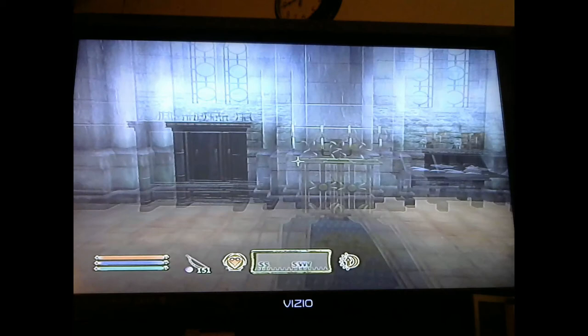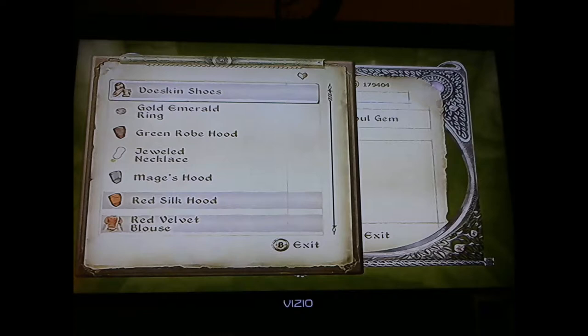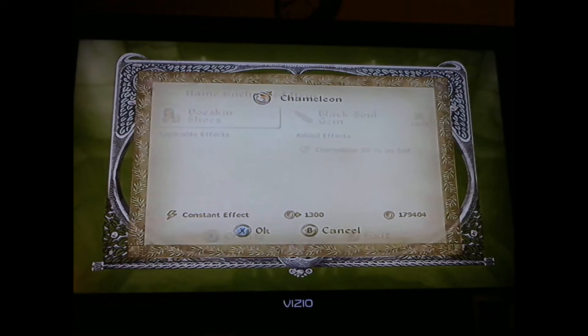Take the altar item, choose that soul gem — black, chameleon — okay, 20%.